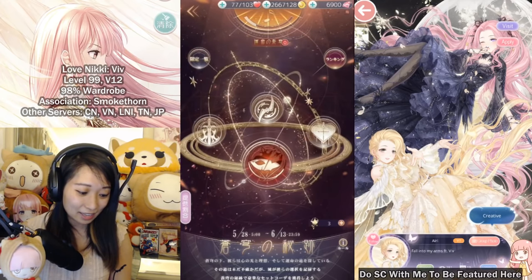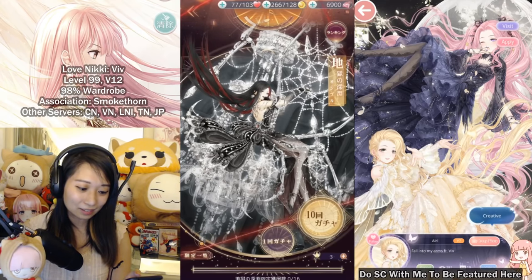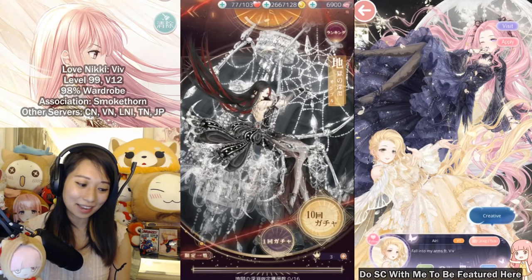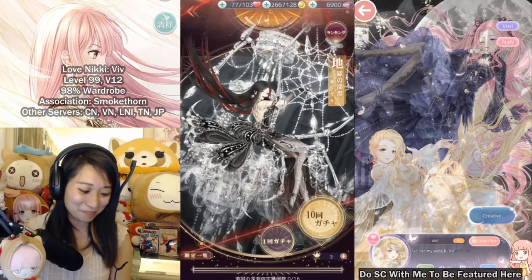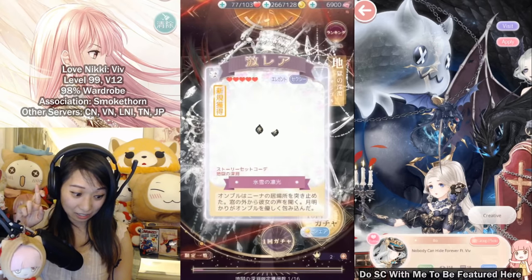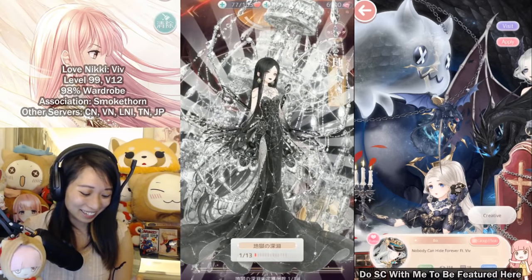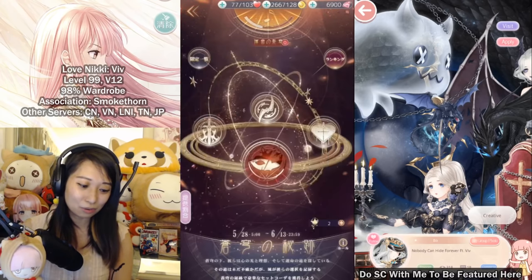Next, let's head over to Shade. She has these really cool spider wings. I actually did one pull in this gacha on the Chinese server and got the makeup on my first attempt — couldn't believe it. Let's see what I get for Shade — oh, earrings. Here we go with the lame accessory pieces. Darn it, I wanted something better. I have two more free attempts.